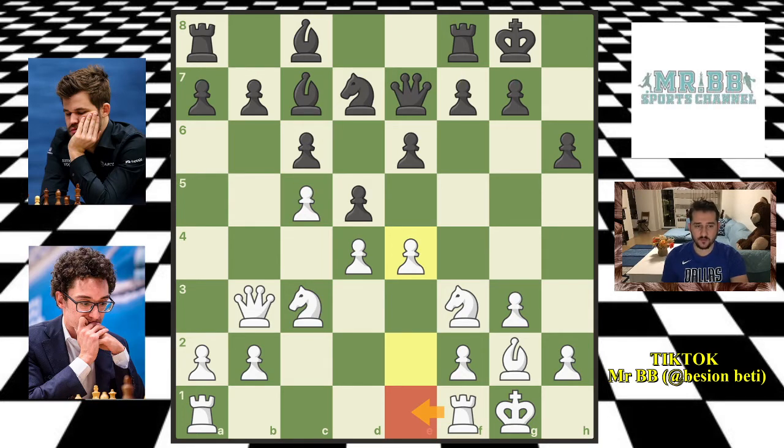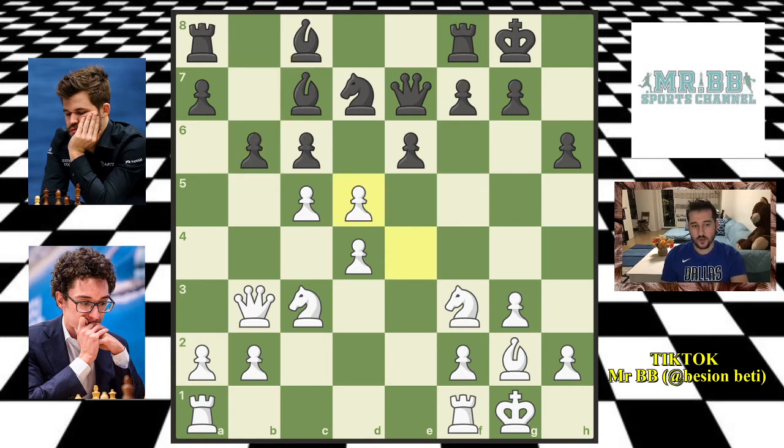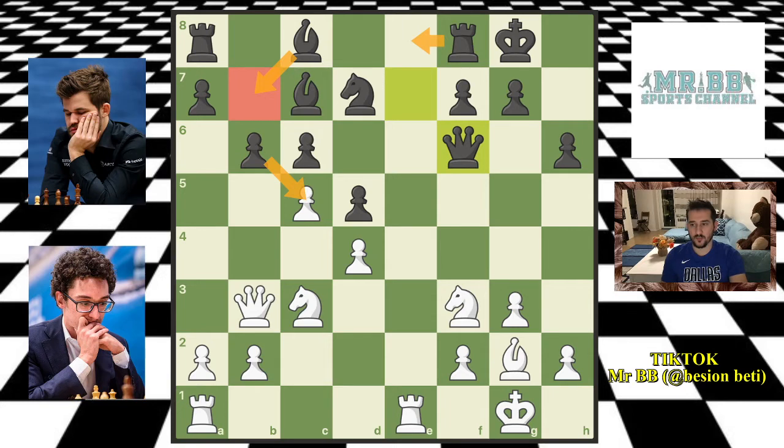Magnus plays b6 — he doesn't want to trade and has a nice control on the center, so he pushes his pawn, maybe wanting to fianchetto his light-square bishop. Then we have e captures on d5 from Fabi. Magnus recaptures on d5 with the e-pawn, and then Rf1 as planned, attacking the queen. Magnus goes Qf6 because the queen is under attack and must move. Now Fabi faces a very interesting situation because Magnus has a great position — he could trade the pawn, put a rook in, and connect the rooks for a very pleasant position.